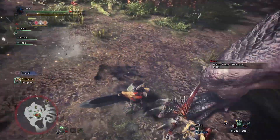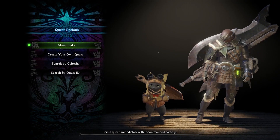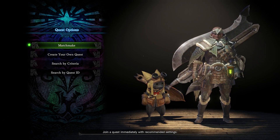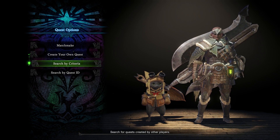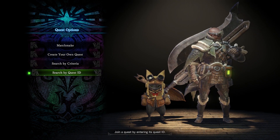If you plan to play online with others, then you have a few options. Don't have a hunting party? Well then dive right in to the matchmaking option. Perhaps you want to set up a lobby for others to join so you can lead the charge? Well then create your own quest! If you want a little more control, then you can search by criteria. And if you want to join your friend's lobby, then you can search by ID.